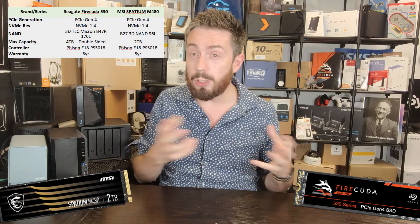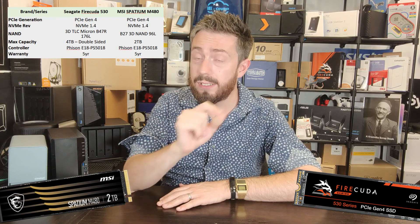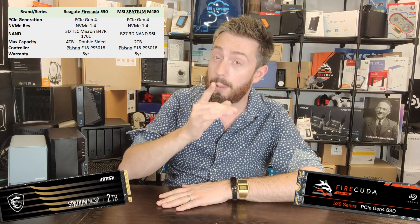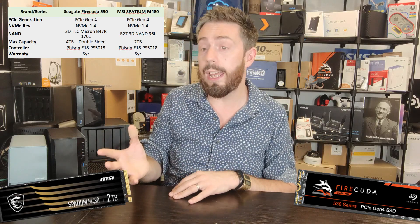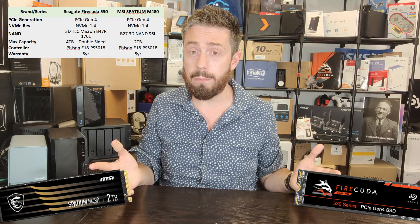They've both arrived with optional heat sinks on board, both using quite impressive custom heat sinks, which are required due to the heat these things can generate. Both take advantage of the Phison E18 controller — the PS5018-E18 — one of the latest generation of SSD controllers, more widely available than in-house controllers from Samsung or WD. Combined with 3D TLC NAND, you get tremendous performance, although the FireCuda uses 176-layer NAND while the Spatium appears to use 96-layer NAND — though I'll need to confirm that.